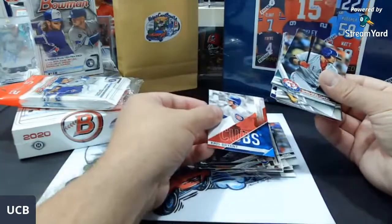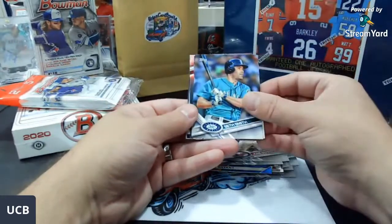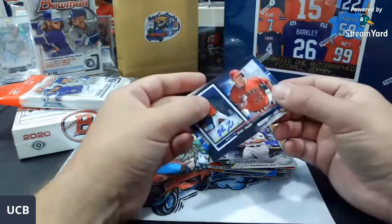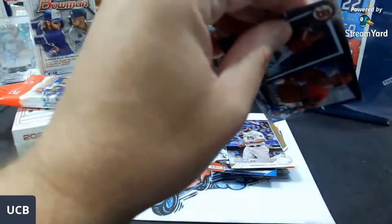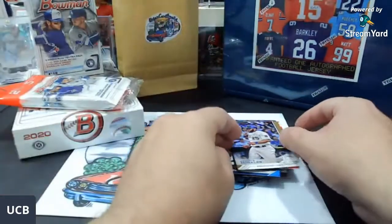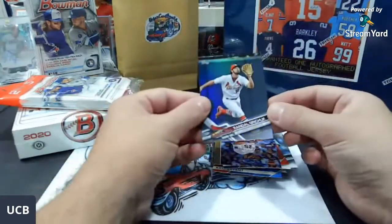Chris Bryant! We have a Felice, Barrios, Seth Smith, and a Kendrys Morales. And we have a Mike Trout — that is a nice Then and Now card, that is a really cool card. Mike Trout, Then and Now — gorgeous! Why not, we're going to put it in the herb bag for one lucky winner. And we have a Wilson Ramos and a foil card — it's going to be a Randal Grichuk foil.